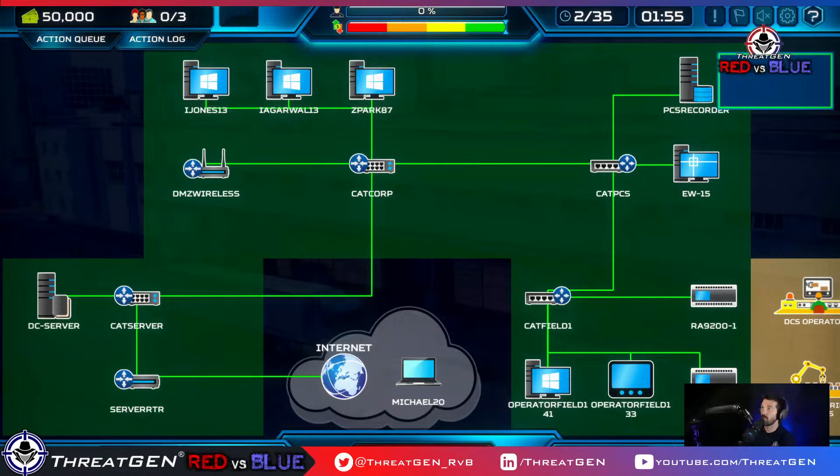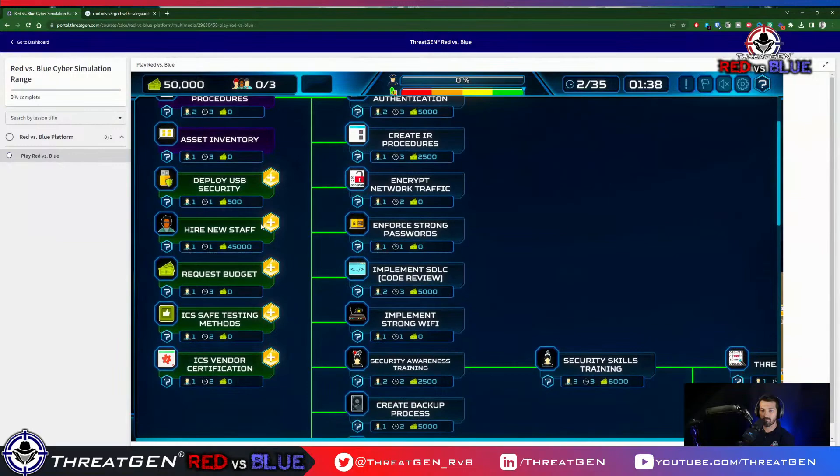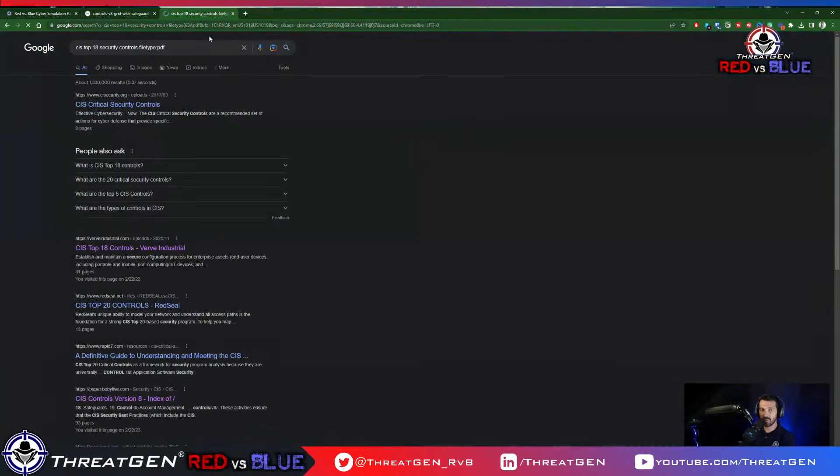Let me quickly go back to CIS18. We've done controls 1 and 2. Data protection is next — let me pull up the CIS Top 18 Controls PDF so I can show you what data protection looks like. Policies and procedures, a data inventory (hardware, software, and data), data access control lists, retention, disposal, encrypting data on end-user devices.